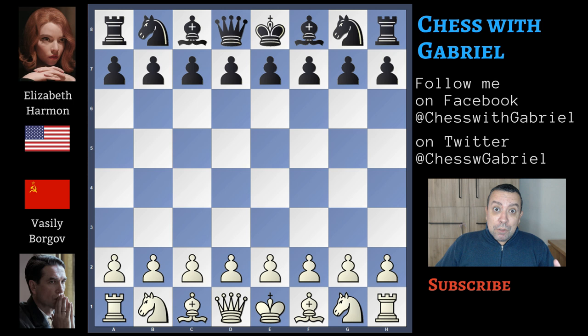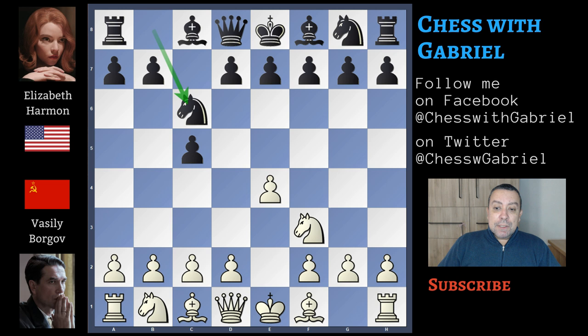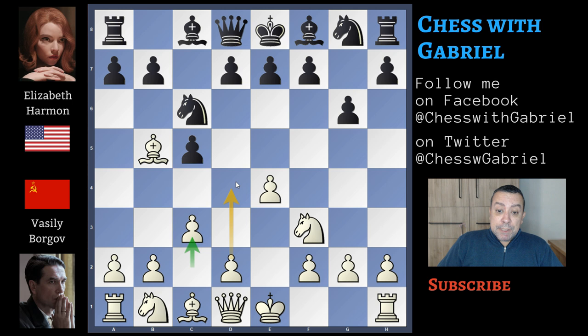Reigning world champion Vassily Borgov opens the game with e4 and Elisabeth Harmon answers with c5, the Sicilian defense. Knight to f3, knight to c6, and here comes bishop to b5, the Rosolimo attack. g6 is the main line but here comes c3.